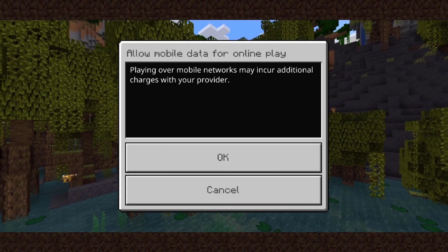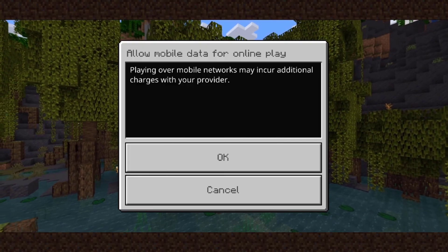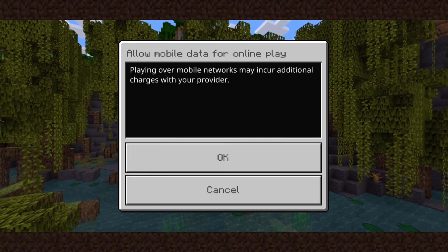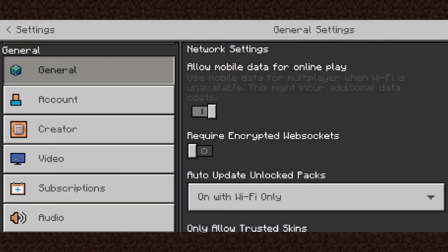I'm going to allow mobile data for online play by tapping on this toggle. You'll then be greeted with a window which says 'Allow mobile data for online play — playing over mobile networks may incur additional charges with your provider.' You have the option to tap OK or Cancel — I'm going to tap OK.